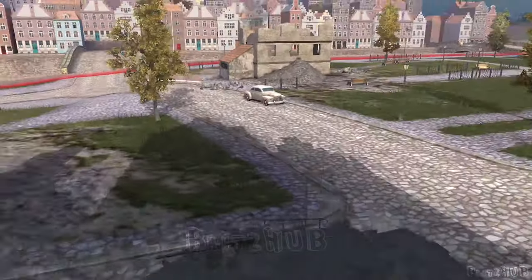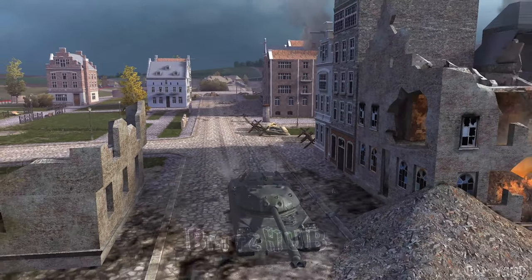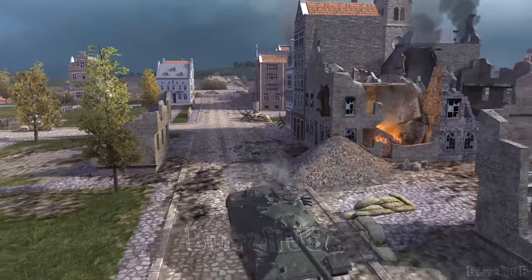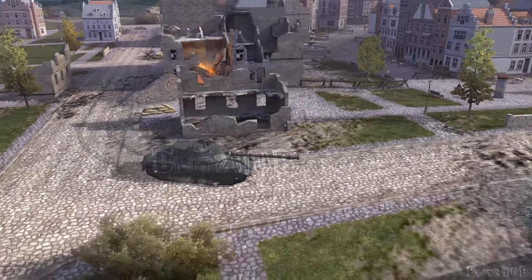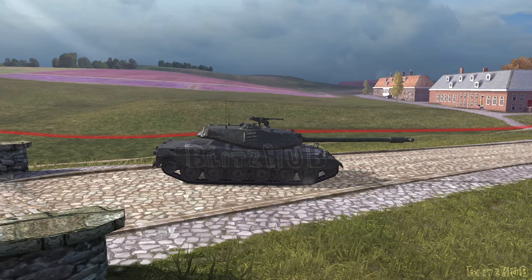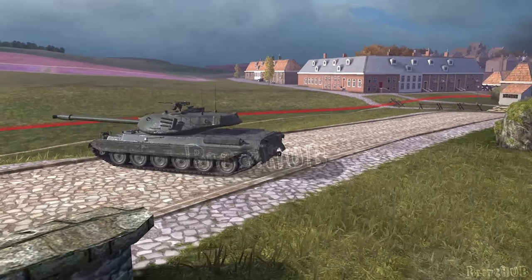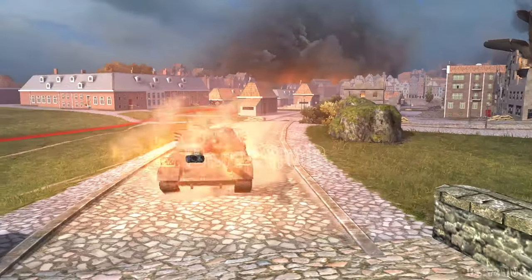But not only German cats got replenishment. The Japanese Sakura tree gained a new branch with the bloody brother of the STB, the Type 71, crowning the heavy tanks. Its exact stats are unknown, but it will have a decent DPM gun, a strong forehead, and good dynamics for a heavy tank — most likely similar to a Chieftain or the IS-4.